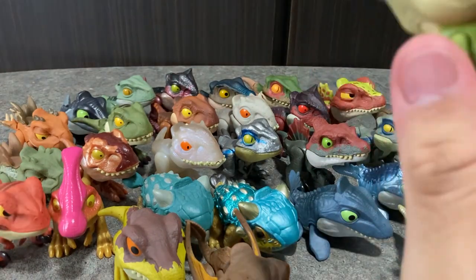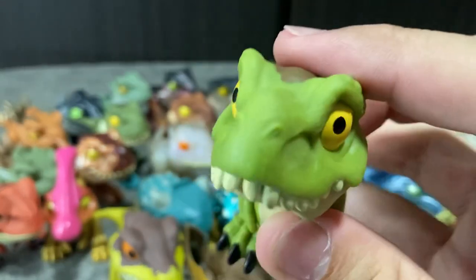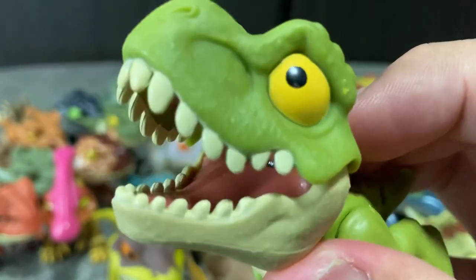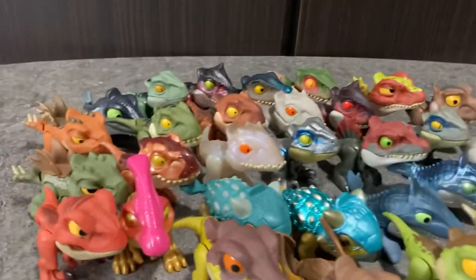And last one — we have the T-Rex in green color version. Looks sad. Very nice. So yeah, that is my Snap Squad collection!